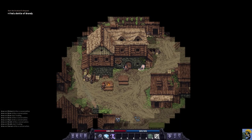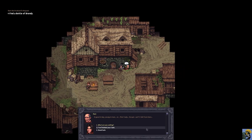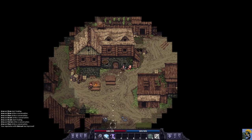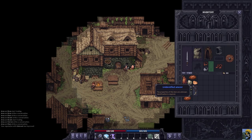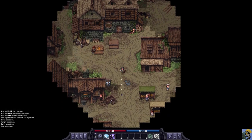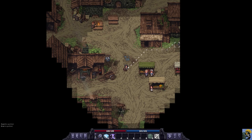Now go back out and talk to Ram. Now that we have brandy, say 'I've finished your task.' He gives you an unidentified amulet. This amulet is unidentified, meaning you can put it on but won't know what it does and won't get any benefit until you've identified it with a scroll of identification. To find that, we need to explore the town.